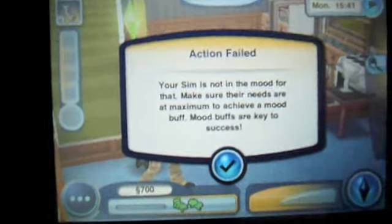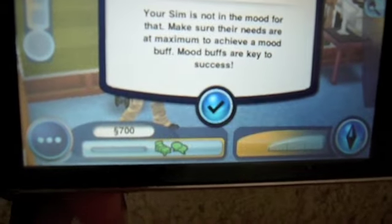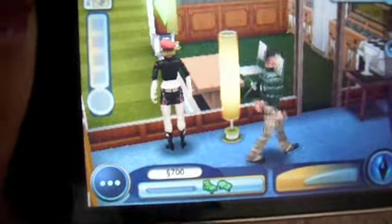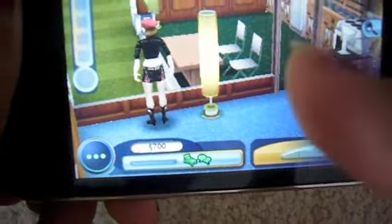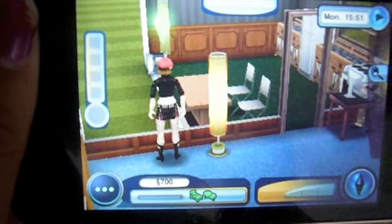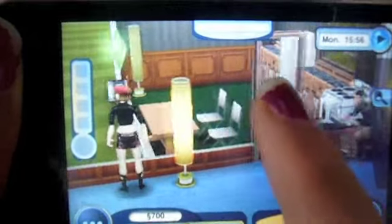You have to make sure that your mood is at maximum, which means everything should be green and happy. So unfortunately I can't show you right now, but at least now you get the idea on how to get a baby. If you want to get a baby, you have to get married first before you can either adopt a baby or have your own.